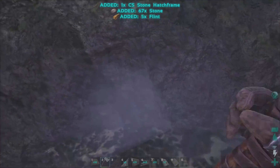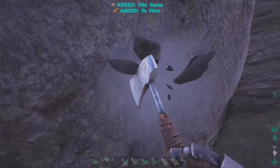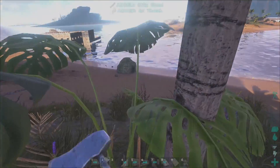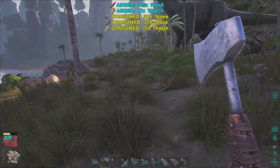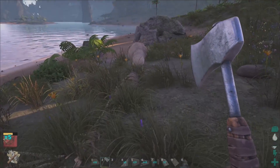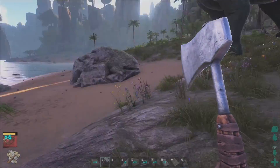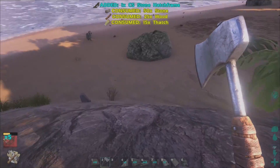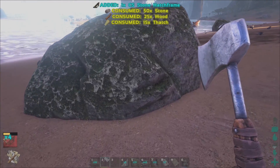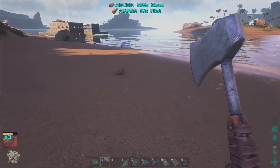Alt and the hotkey will let you craft whatever is on that hotkey if you have the mats — that is if you're on PC. If you're on console, I'm sorry, I have nothing I can add to your enjoyment on that. By the way, this is a Mastercraft axe hatchet, which I got from one of the lovely chests — whatever drops. Beacons, not really a beacon — it's like a loot chest under the water, under the sea.